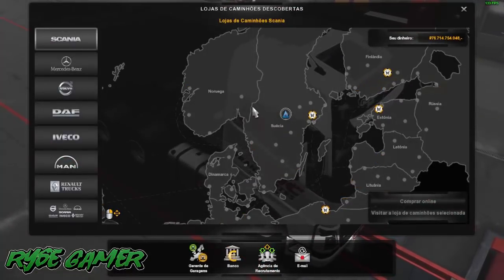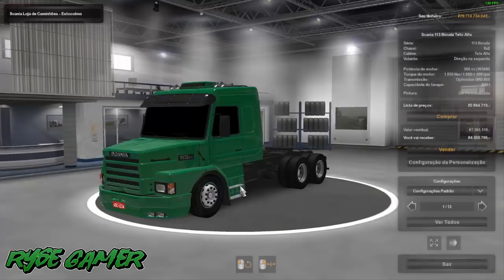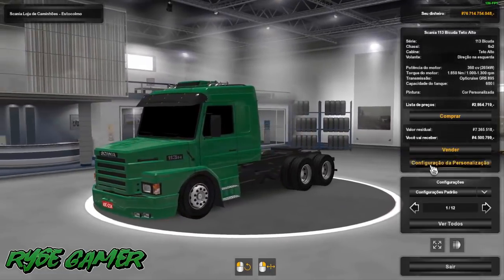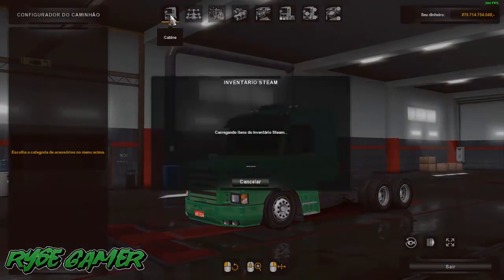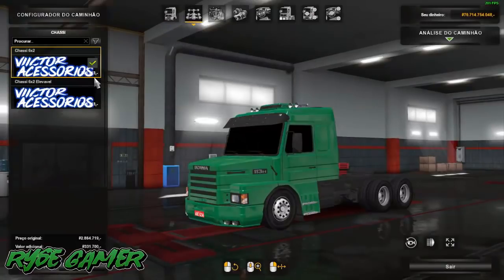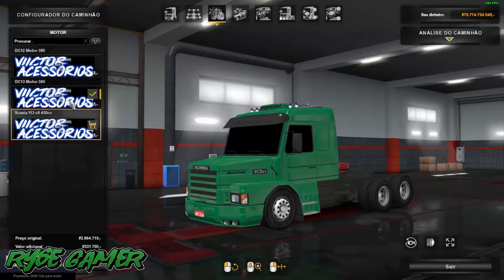So let's go here on Scania — it's like the 113, the 113H. Cabin options are 6x2 and 6x4. Engine options: 380, 360, 450.